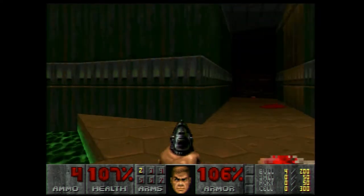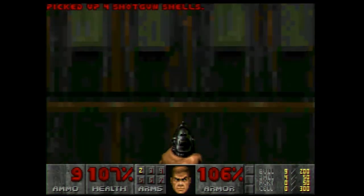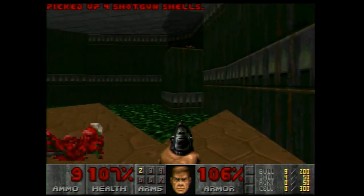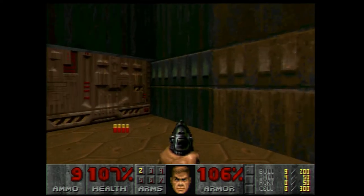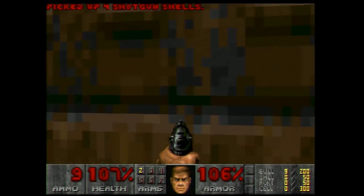Now you'll notice you can't aim upward — it just kind of automatically goes up. That's because this game isn't actually 3D. That's also why there's no crouching and no jumping, because you're basically technically playing a top-down shooter.